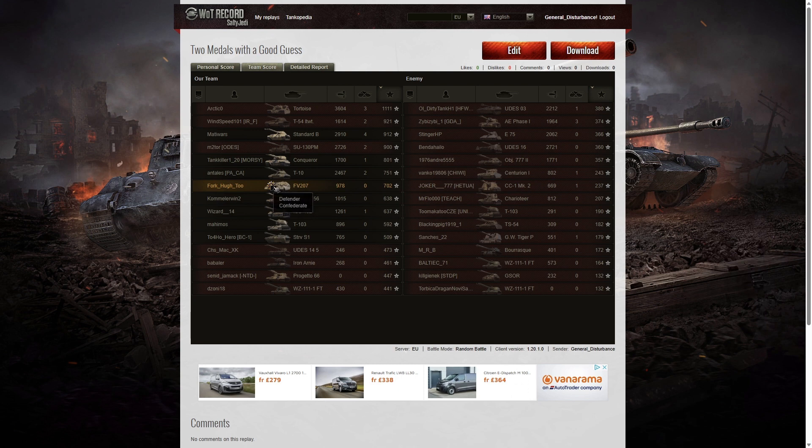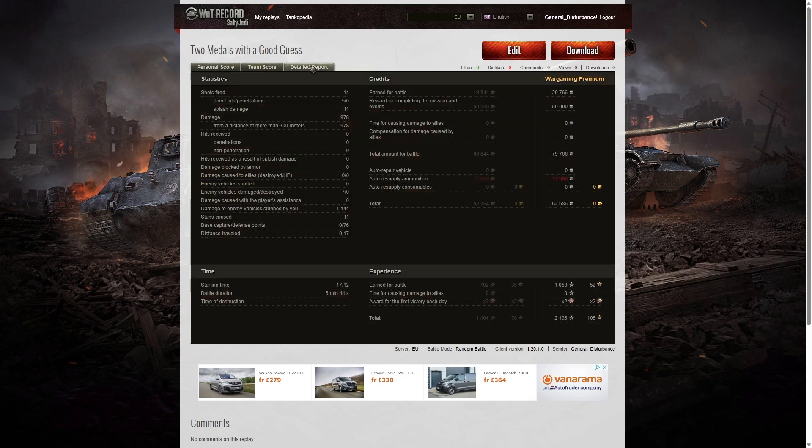Even though I only got paltry scores, I was the only player to get a medal in that game. I saved the game for my team because I got that cap interrupt at the right moment. I only fired 14 shots, got five direct hits on the enemy, zero penetrations, eleven splash, and 978 hit points of damage — all of it at more than 300 meters. I damaged seven of the enemy, didn't get any kills, but I did get 1,144 hit points of stun assist off 11 stuns, and 76 defense points for that Defender medal. I earned 62,686 credits and 2,106 XP. The battle only lasted six minutes and 44 seconds, and I got two medals from a good guess.